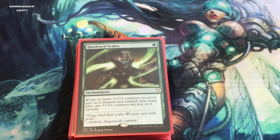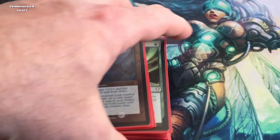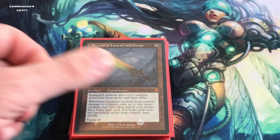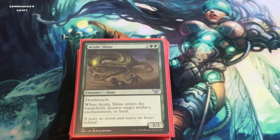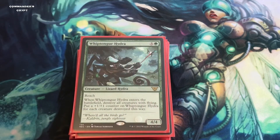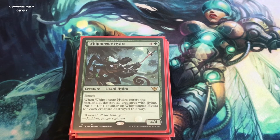With Sword of Hearth and Home you can also blink Acidic Slime to repeatedly destroy problematic enchantments or other permanents. You can also blink Whiptongue Hydra so no one will ever be able to keep flying creatures on the battlefield.